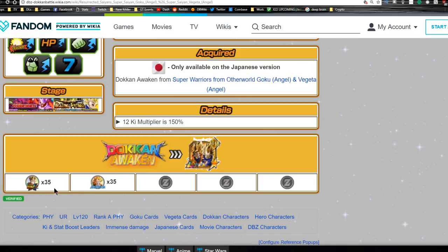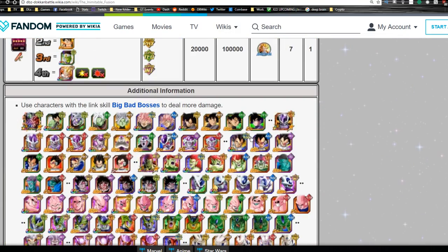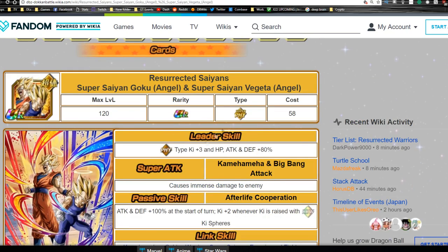Max stats are HP of 13,575, Attack of 9,656, Defense of 6,768. They have a 12 Ki multiplier of a whopping 150%. These guys will Dokkan Awaken with 35 medals from the last event and the OG Gogeta event. Technically you'll probably want to do the most recent Gogeta event - the Intelligence one.